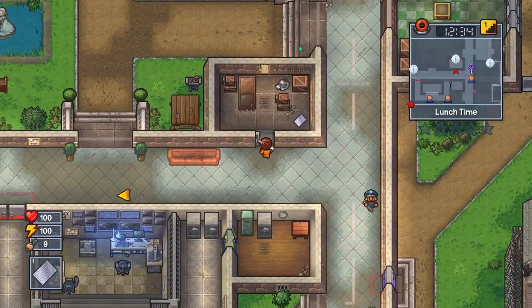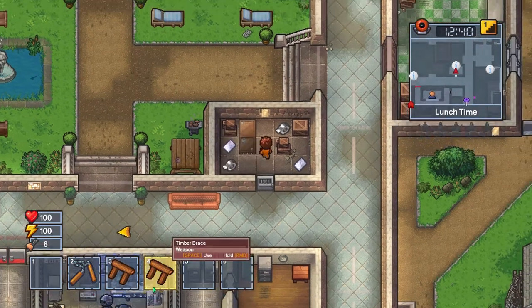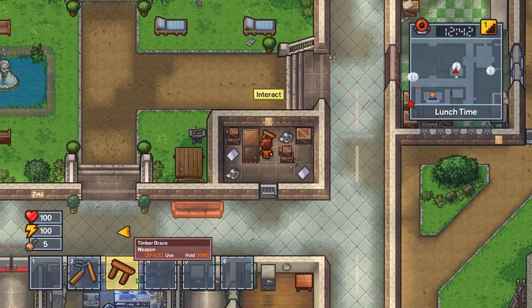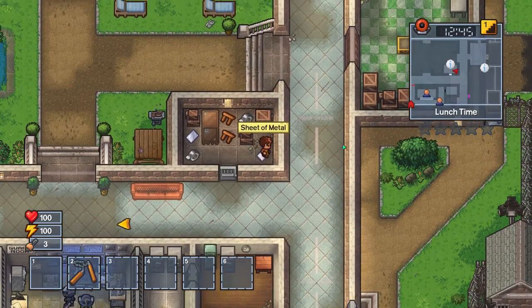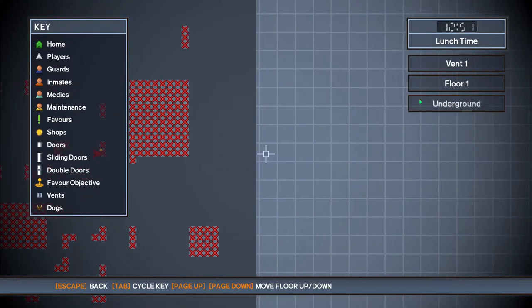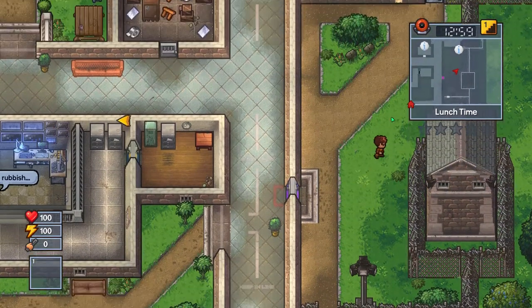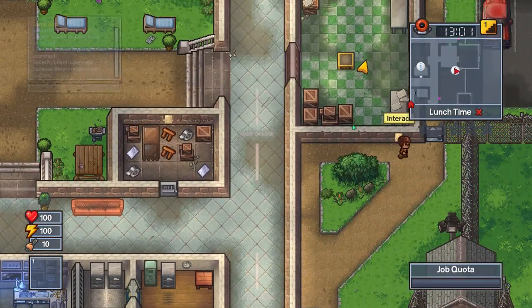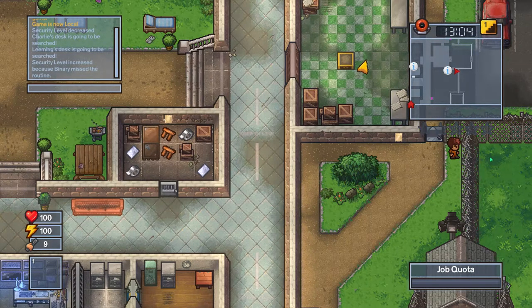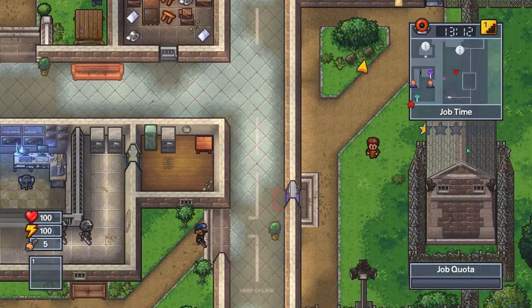All right, we're at the room. I'm actually skipping lunch time right now, as you can see up here. Put that there, put this here. We need to start digging here, because if we go here then go underground, we can move all the way here and out. So I'm just going to actually go outside. I'm going to get a bunch of heat right now for not showing up to lunch.